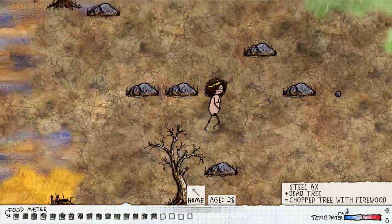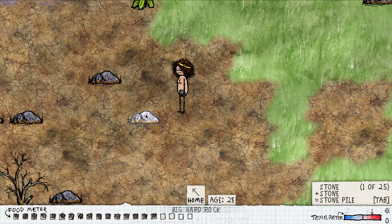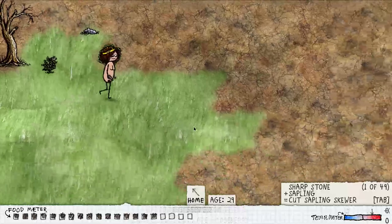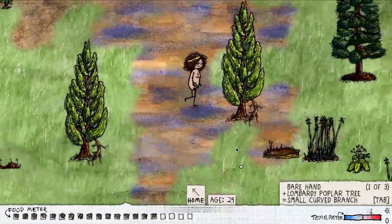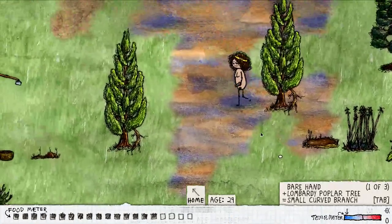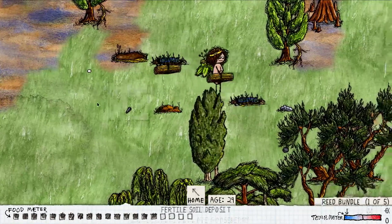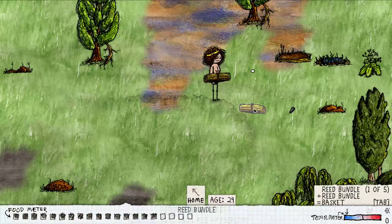The first thing you're going to want to do when you spawn, if you're trying to create a camp of your own, is to find a round stone and a big hard rock. That will turn it into a sharp stone, which I am now holding in my hand. Once you have your sharp stone, find your way over to a marsh biome — that bluish-brown biome — and hit your sharp stone against two reeds. That will give you reed bundles. Take one reed bundle and put it on top of another reed bundle, and that will give you a basket.